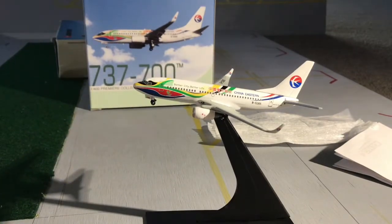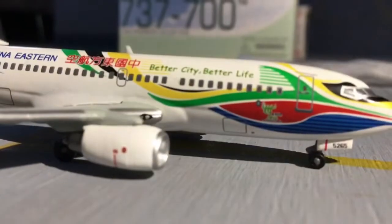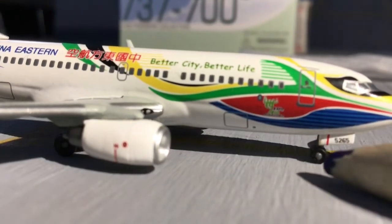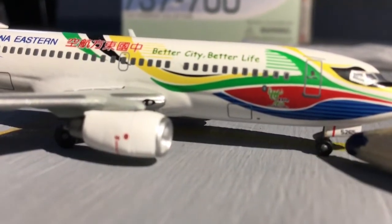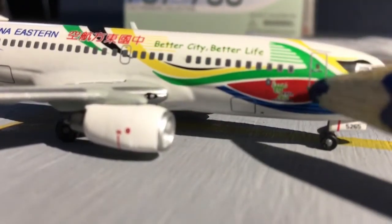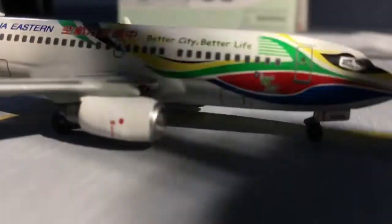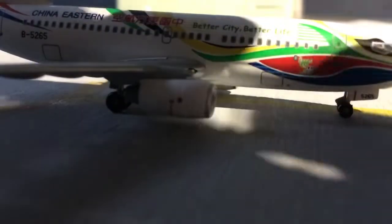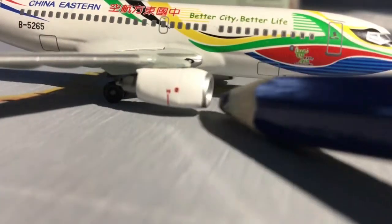Now we're going to get a closer detail of the model to show the best Dragon Wings model. I'm going to use my pen to show more detail up close. Here we have the cockpit windows, which are really nice. The registration number is B5265 on the landing gear, which is absolutely tiny. Here we have the 'Better City Better Life' livery with the first door. Here we have the colours on the livery — the Shanghai livery — and the exit row and engines.